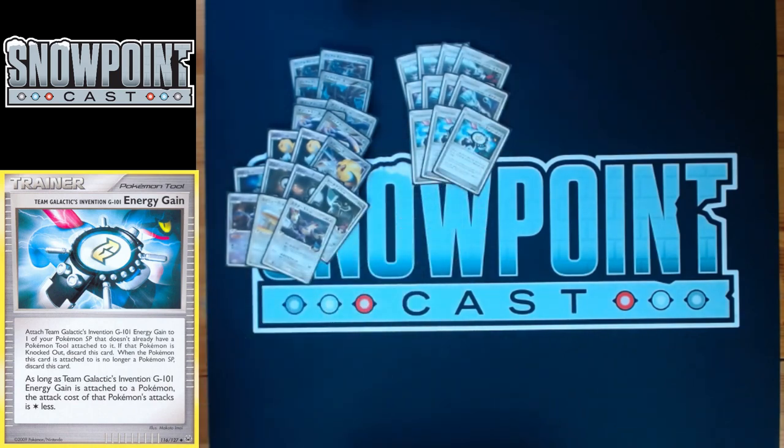You play three Energy Gain. Energy Gain is really, really good — played in every SP deck. When attached to a Pokémon SP, they pay one Colorless less to attack. It lets you Deafen for free, Dragon Rush for a DCE, Tailcode for free, or Snap Attack for a single energy. Being able to drop the Pokémon, Energy Gain, and energy all in the same turn means your opponent doesn't get to see what's coming — they can't prep for a Dragonite they didn't know was coming.